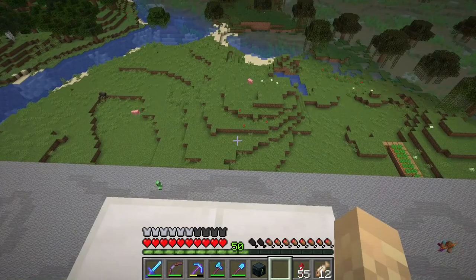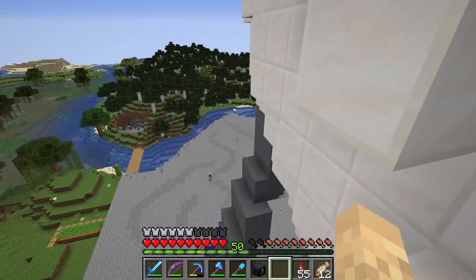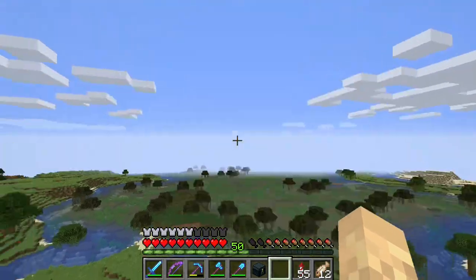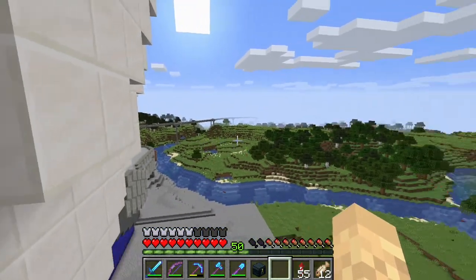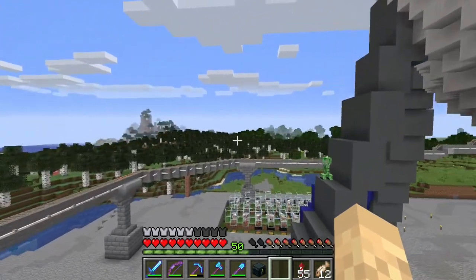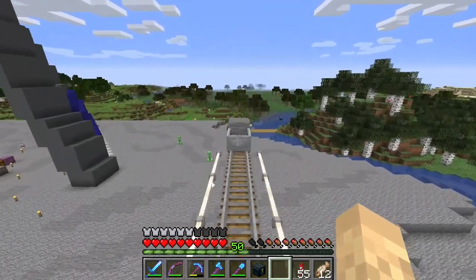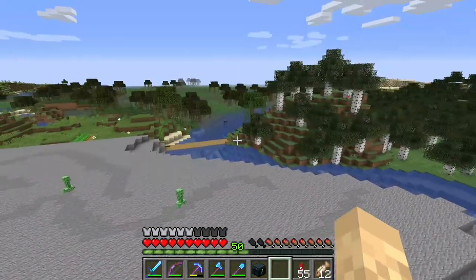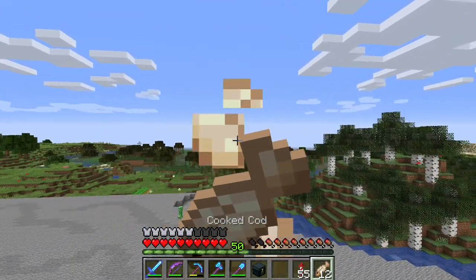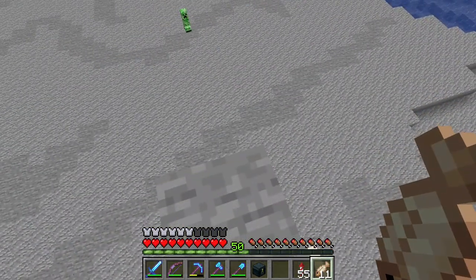Before we can do that, however, I want to finish the monorail. It's probably a little less than two-thirds of the way done because we took the long route coming through here. I want to finish this up so that we can have a shorter trip to bring the villagers back. I haven't even built the station here, so we need to do that, and then make a temporary way to grab our villagers and bring them over and get them installed in the base.